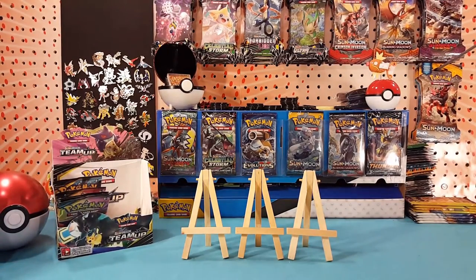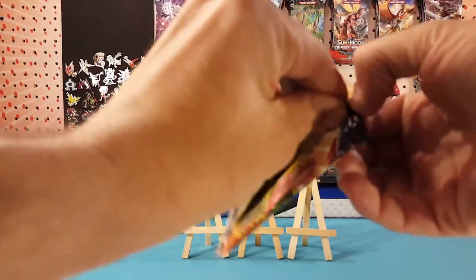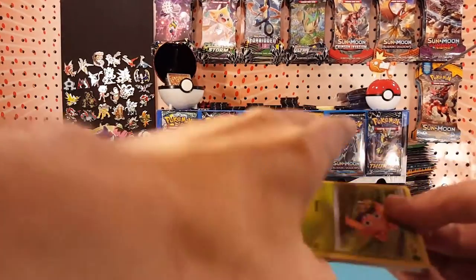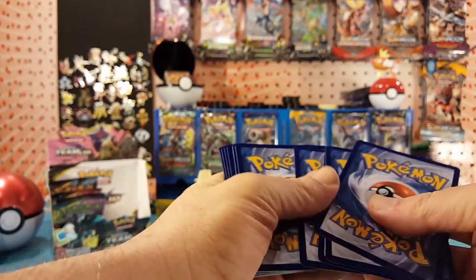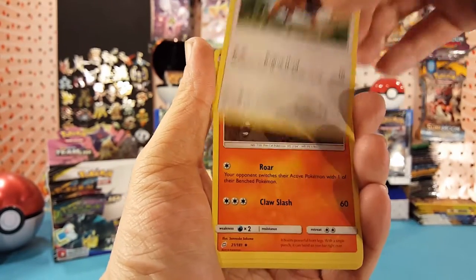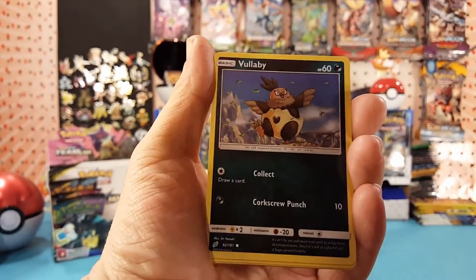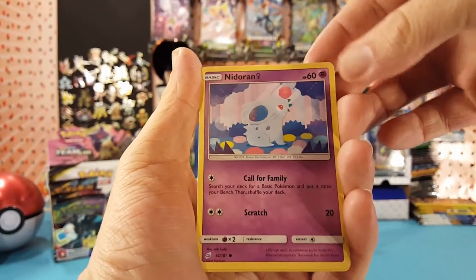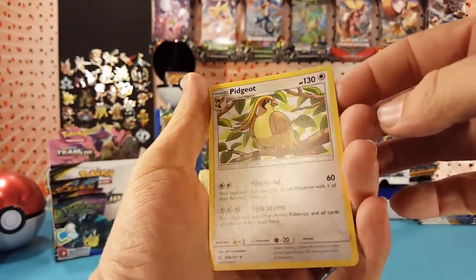Both of our reverse spots so far have been trainers — let's see what's in this one. Another code card for you guys. We have Psychic Energy, Tauros, Torkoal, Kabuto, Ferrosmus, Sneasel, Salandit, Fighters, Ferris, Vullaby, Pidgey, Honedge, Nidoran Female. Aerodactyl is our reverse this time and Team Up Pidgeot is our regular rare.